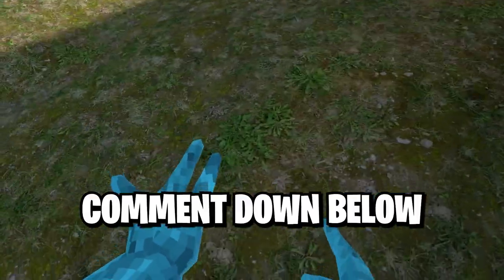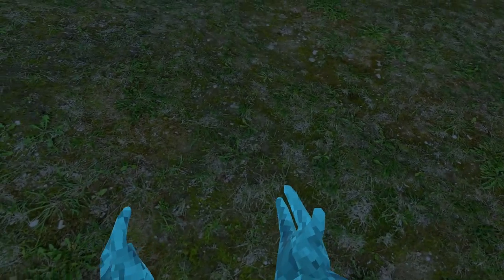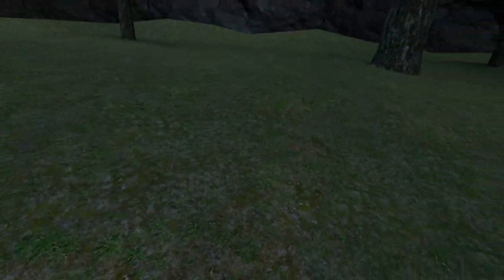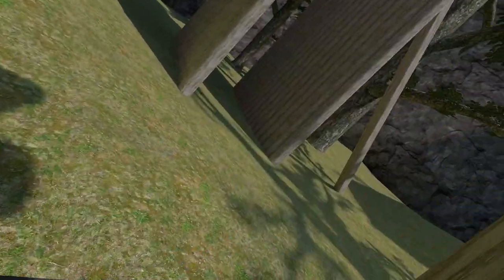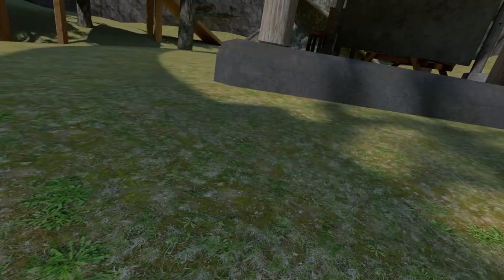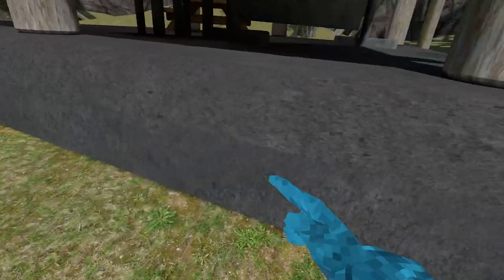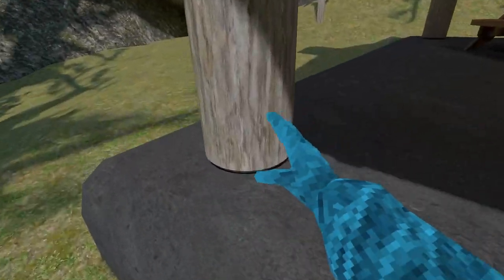Anyways, leave your comments down below because I want to know what you guys think. Imagine the graphics were actually this good, though — that'd be pretty cool. This grass just looks like a grass JPEG file. It looks like they just chucked an image on the floor, but it actually looks quite good. No way. This wood looks so real. And this grass looks insane too, bro.